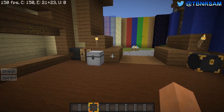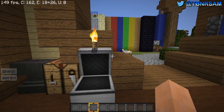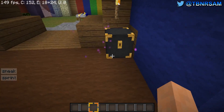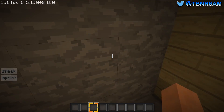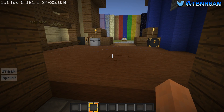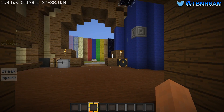Immediately you'll notice this is not a wooden chest — it's an iron chest and it's awesome. The ender chest has also been made to look nice with some high-res textures. Speaking of high-res textures, all the blocks are using Faithful, so it's very similar to the vanilla feel.